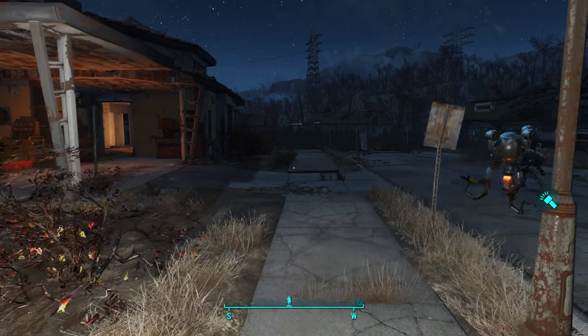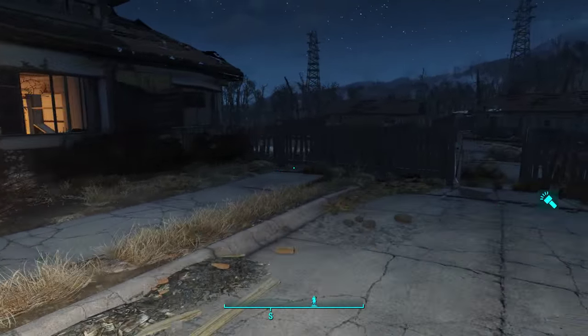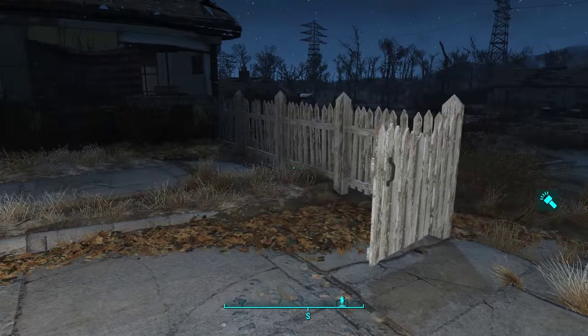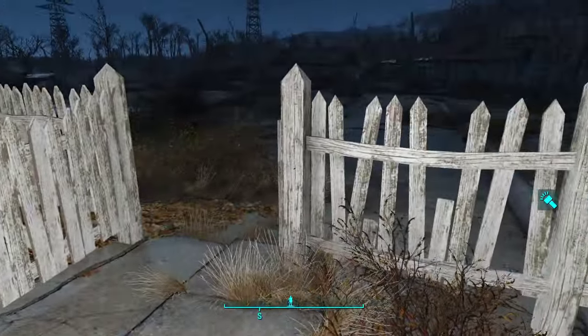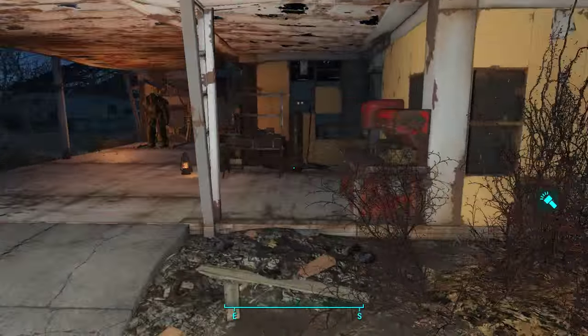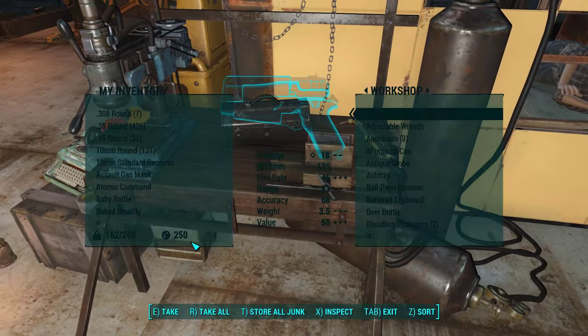Hey everyone, welcome back to part 10 of Fallout 4. Last episode we did a little bit of tower defencing around the base and set up some fences — I know you can make junk fences, I just relocated some ones we had around. I also did a bunch of breaking down resources and getting rid of some garbage.